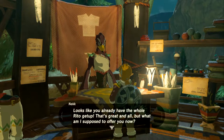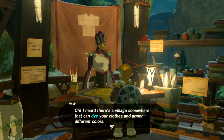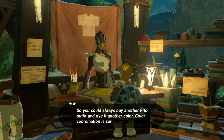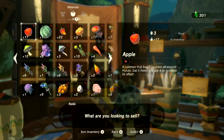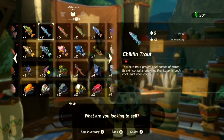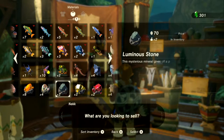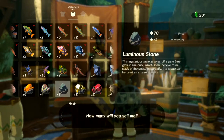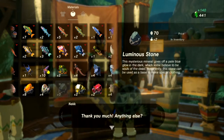At the shop with the full Rito outfit — but not much to offer. There's a village that can dye your clothes different colors; color coordination is serious business. We have 300 rupees. If there are any luminous stones, just sell all of them to get more rupees.